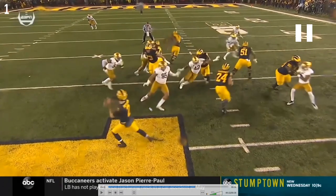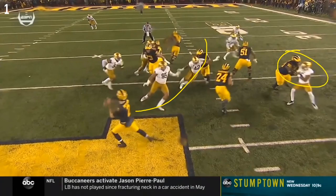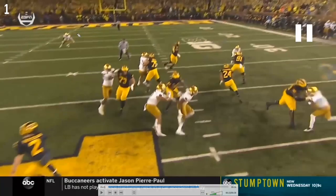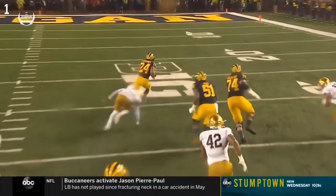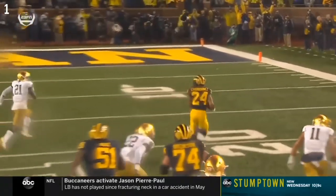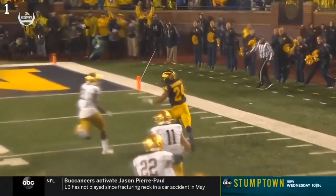Eubanks gets enough of his guy, and that allows this formation. Here's your kick-out block, here's Ruiz, and here's Bredesen if needed - though he isn't needed, given that the safety is only now reacting. That's a lot of room for Charbonnet to get up field. He gets about 35 yards for a big pickup, setting up Michigan's first points of the game.